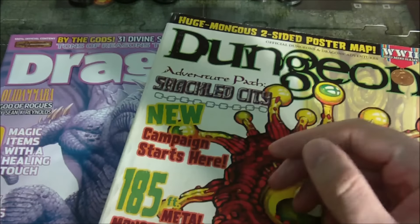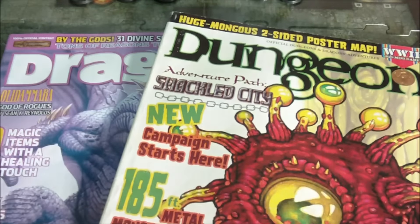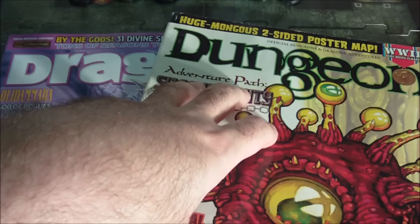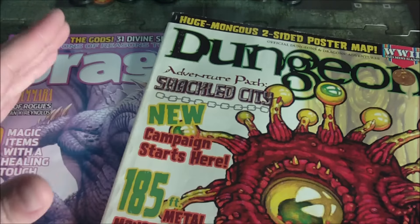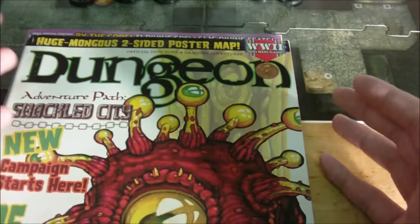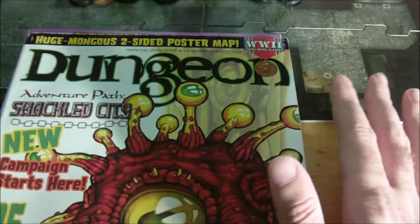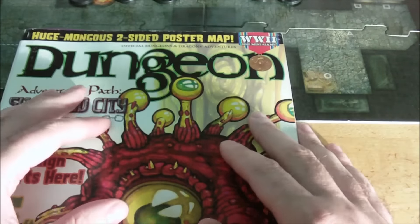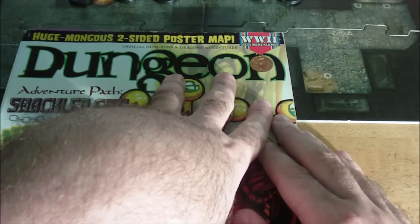Paizo was successful enough with Dungeon Magazine that in August of 2007 they released a revised full-color hardcover version of Shackled City. The future looked bright for Paizo until April of 2007, when Wizards of the Coast announced they were ceasing print publication of both Dragon and Dungeon magazines in favor of an online digital format. This was a heavy blow to Paizo but also an opportunity. Paizo announced they would continue releasing campaign paths under the 3.5 Open Gaming License, releasing Rise of the Runelords: Burnt Offerings in August of 2007, with the final issues of Dragon and Dungeon Magazine coming out the following month. Paizo even offered to carry over existing magazine subscriptions to Rise of the Runelords.